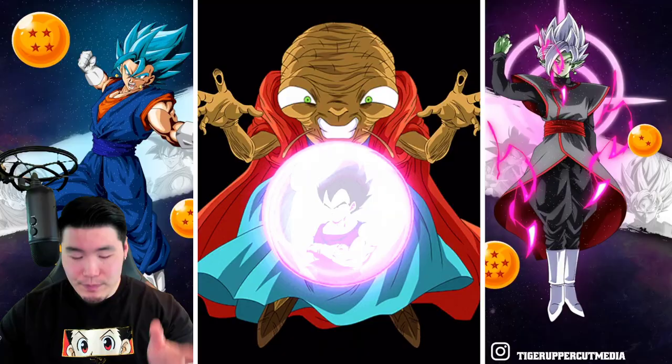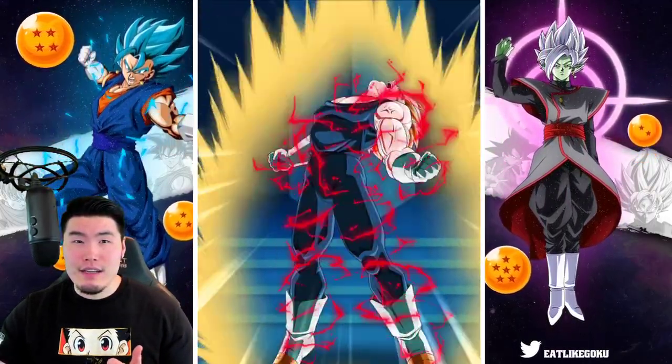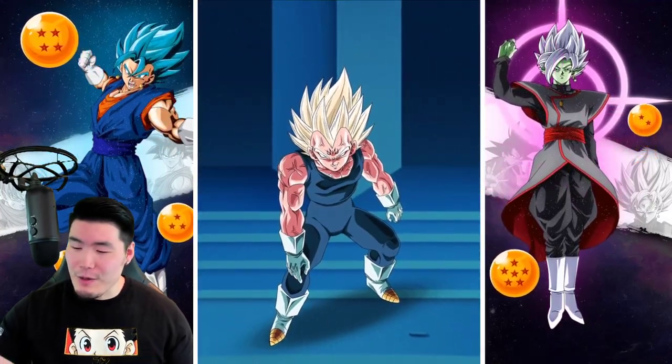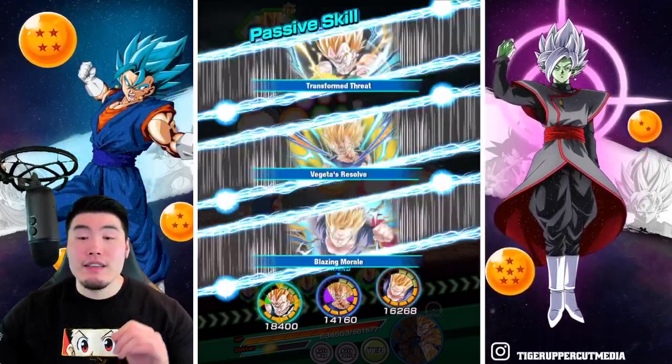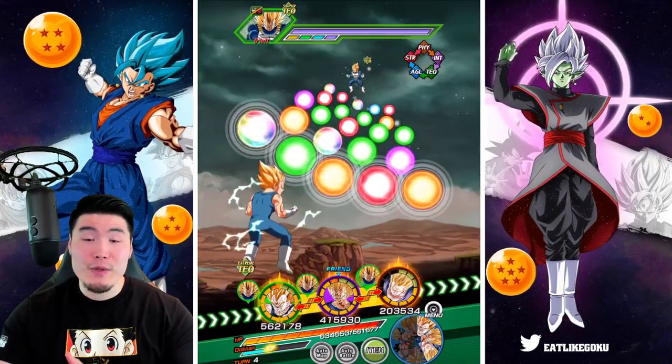So instead of 6.5 mil like last time, we got 5.9. That was about a half mil difference in attack stats. Definitely a big difference between getting Super Saiyan 1 Gotenks and Super Saiyan 3 Gotenks.